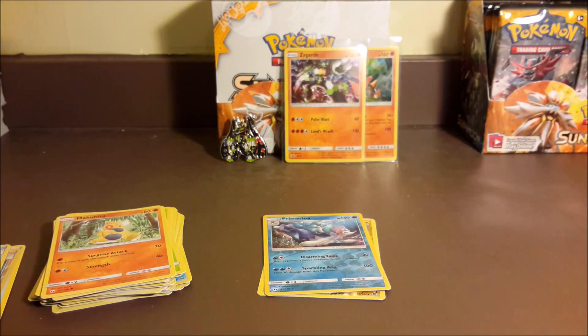Either way, we got the Gigalith and the Zygarde promo — two Fighting-type holos. Hopefully you guys enjoyed this short little opening of the Zygarde Collection box. Let me know if you guys bought one and what kind of pulls you got from them, or if you beat my pulls — I'm sure some of you have. Thank you so much for watching and I'll catch you guys in the next video.